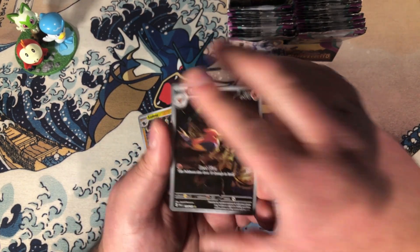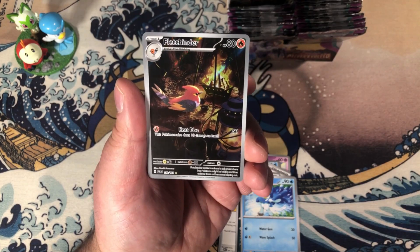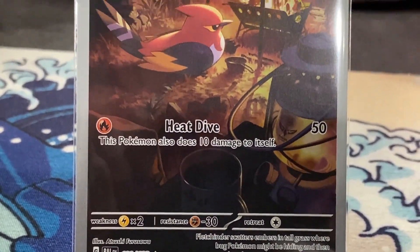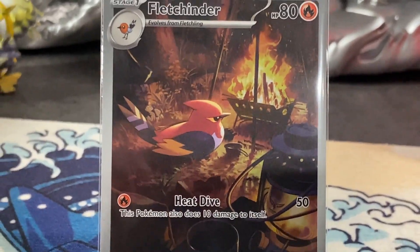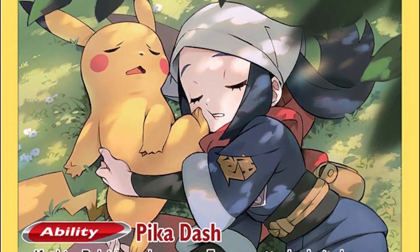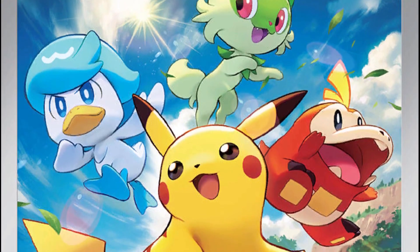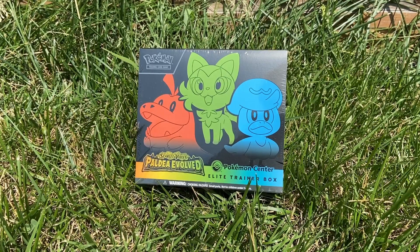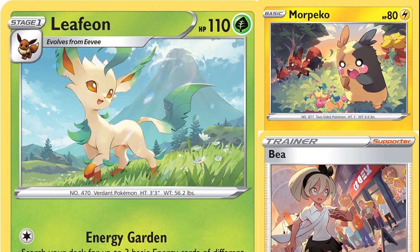Wow, that is cool. This Fletchinder was illustrated by Atsushi Furusawa, who illustrated some of the most iconic cards from the Sword and Shield era, including but not limited to this sleepy Pikachu from Lost Origin, Eevee from Evolving Skies, and this Arceus V promo. Furusawa also illustrated the Pikachu and Paldean starter promo that came with the Paldea Evolved ETB. One recurring theme I've noticed with their art is utilizing changes in lighting to express the mood of the Pokémon and its surroundings, as well as the illustration's point of view.